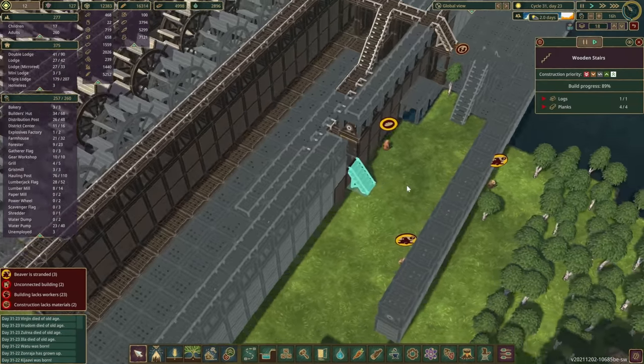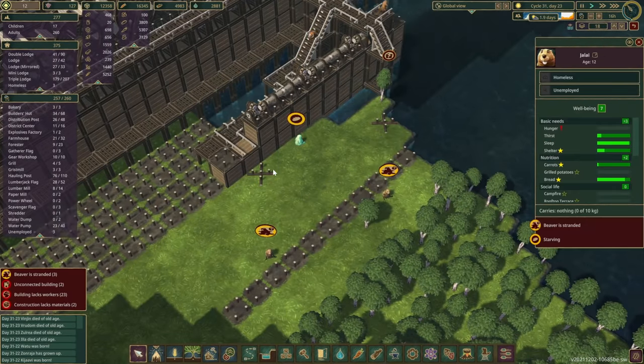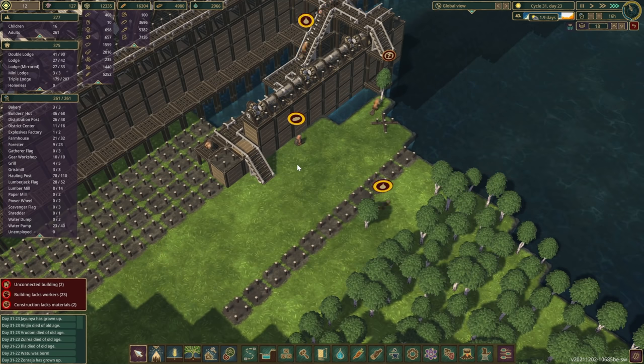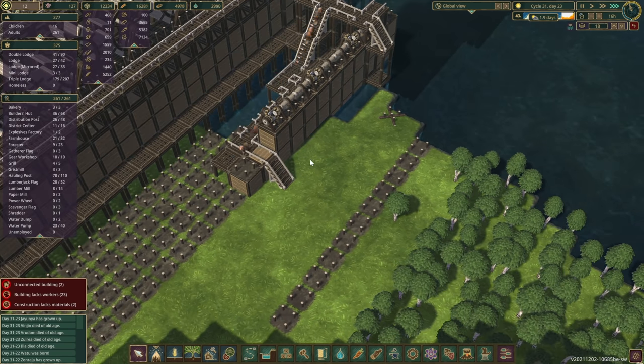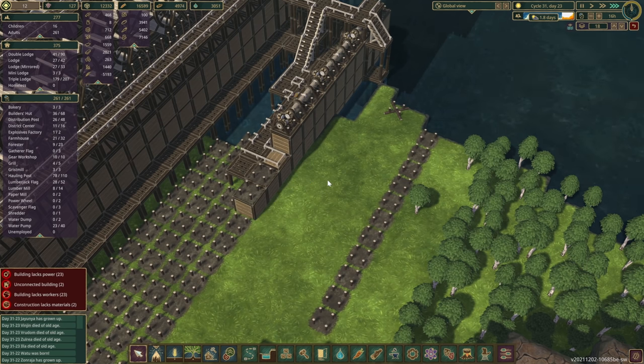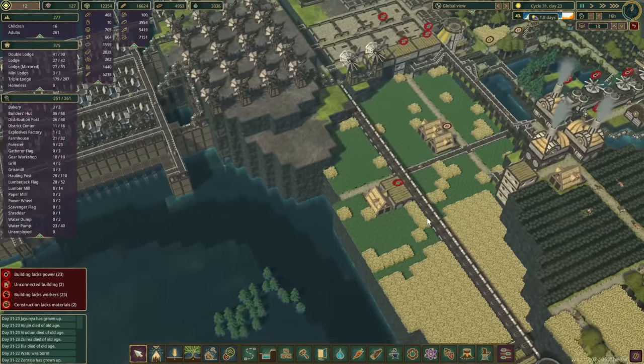These guys are still stranded here. We do have the resources in but for some reason they're not building. We've got someone that's built — come on, here you go. Go and get some food and some drinks. Maybe we'll just remove the stairs. Actually, maybe we should have left it in. Oh well — let's see how it goes. We can always build another one.